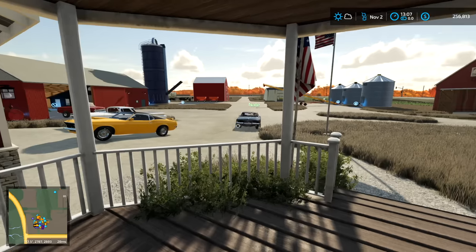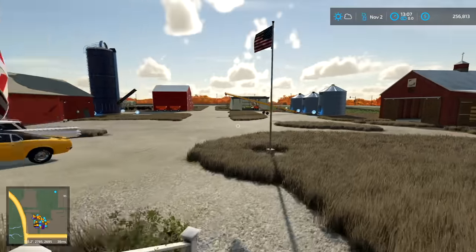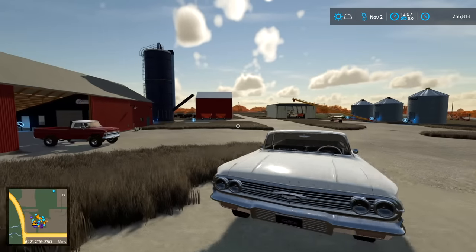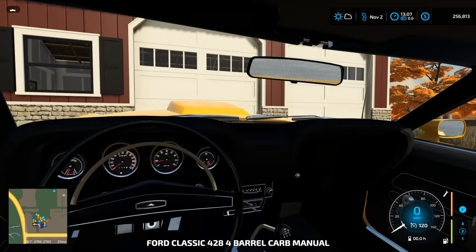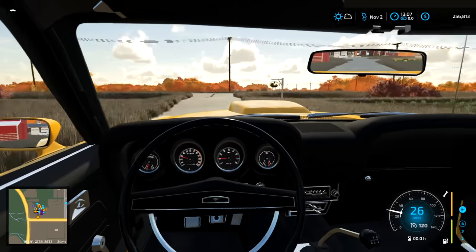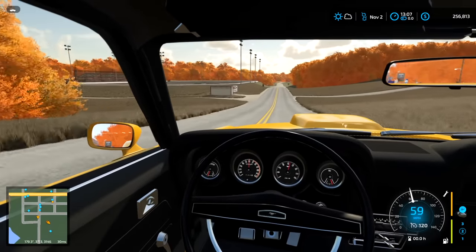Nate's getting ready to get a butt whooping because we just finished harvest and we're going to start planting towards the end of this video. As a farm tradition, if we have a profitable year, we take a thousand dollars of our total farm money and put it on a race at the track. We're going to hop in the car — us three brothers racing for the thousand dollars. I borrowed this Mustang from a buddy, and if I win a thousand bucks he's owed 500.